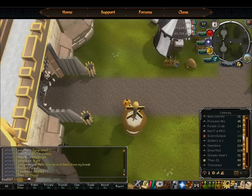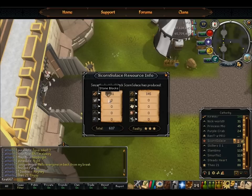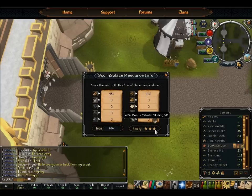As for checking resources — if anybody is green to you, they're in the same world as you. Click their name and right next to it says 'Check resources' — that shows exactly what they gathered for each material. And if they have plus 45% bonus XP when doing the Citadel, that's because they did three weeks of maxing out resources to 2,700 resources gathered.